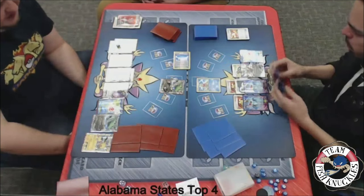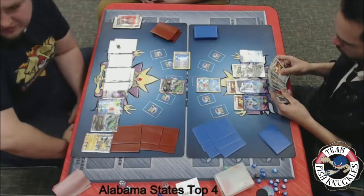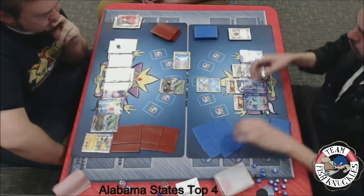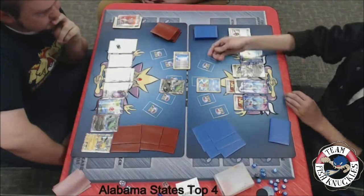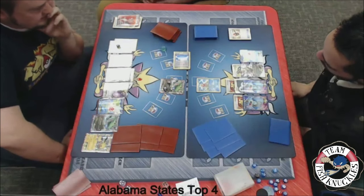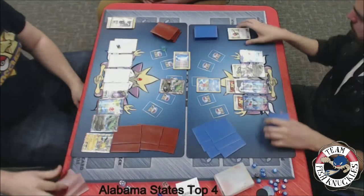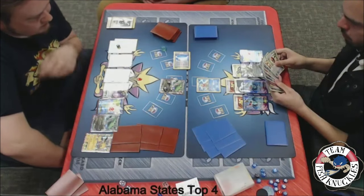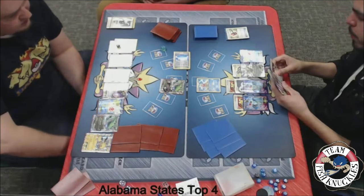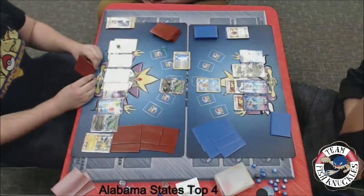Pass on to Jose's turn. I'm about 99% sure Jose does not play any Float Stones — he plays an AZ. We see a Crushing Hammer. Let's see what it flips — come on Jose, keep it on the mat. It looks like it is a heads, going to get rid of the DCE off the Rayquaza. Can Jose find a way to retreat this Slowking? He only plays the AZ. He plays an Escape Rope, 4 Puzzle of Times, and 4 Super Scoop Ups. Looks like we're just going to see a pass though.